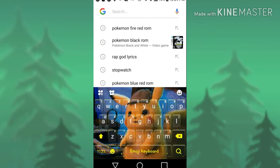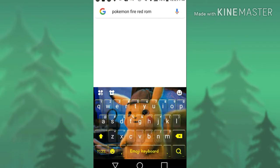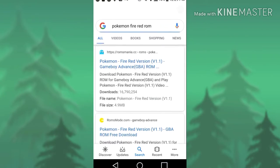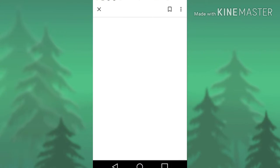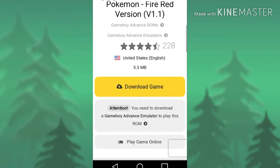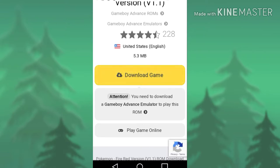Type in Pokemon Fire Red ROM. I'll put the first result on screen and in the description if you want to copy it. It can only be the B ROMs. Then click download game.